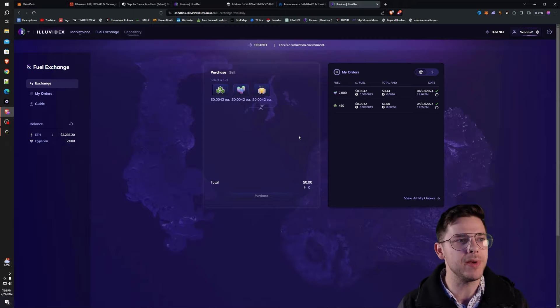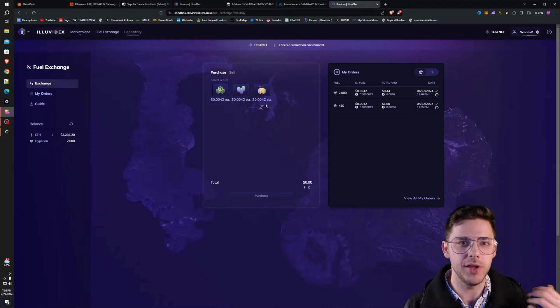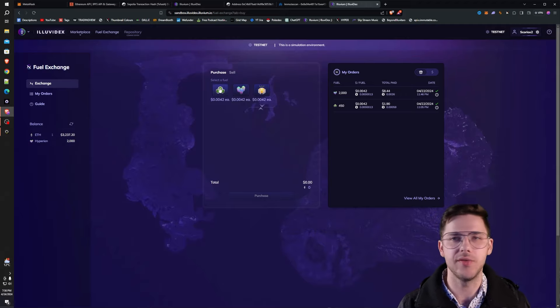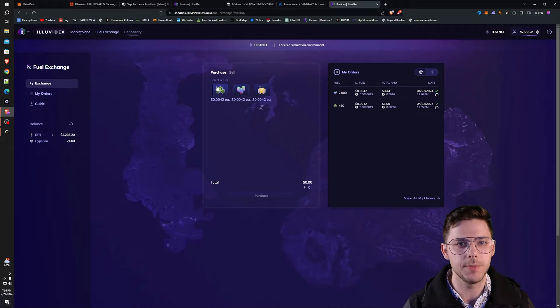Now we just jump into the fuel exchange. The URL for this is sandbox.illuvidex.iluvium.io/fuel-exchange and then you're good to go. What are these three fuels? Firstly, on the left here we have Krypton, which is used pretty much only for travel. If you want to travel to a region, it increases in price depending on difficulty, but you need to spend Krypton.